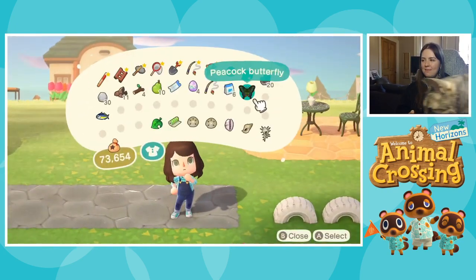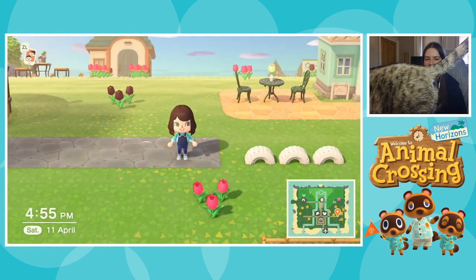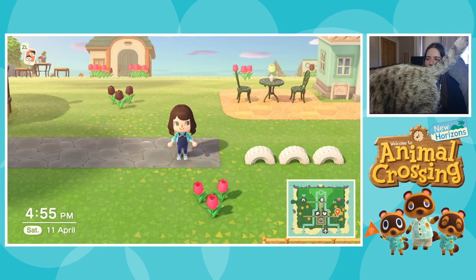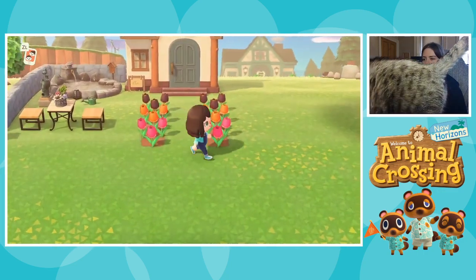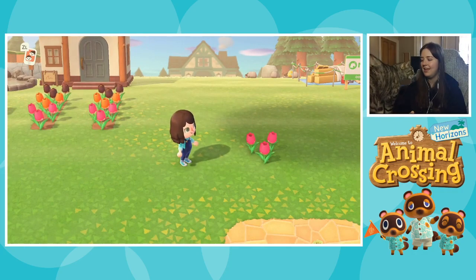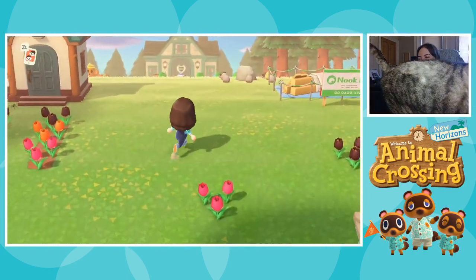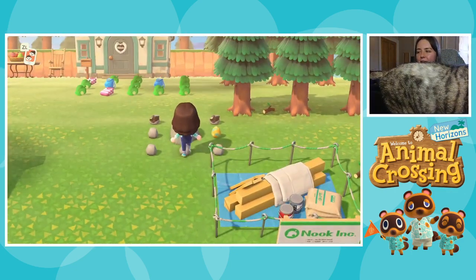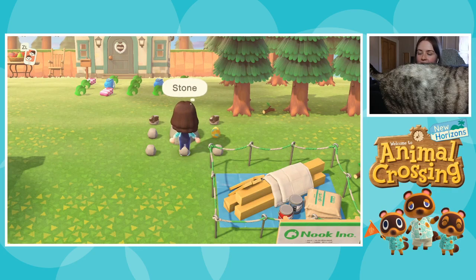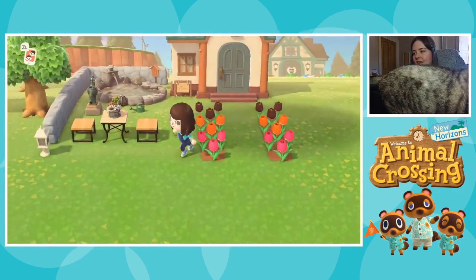I think that's probably about it for today. Hello cat — you just stand right out of the way, I'm sure there's no problem. Alright, so we'll end the stream off here, friends. To my dismay, you cannot sit on rocks in this game which is terribly sad. So instead we'll go and sit in Lily's garden and we'll say goodbye. Roxy, you gonna say goodbye as well?